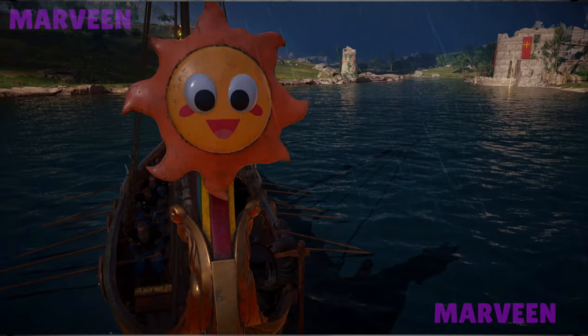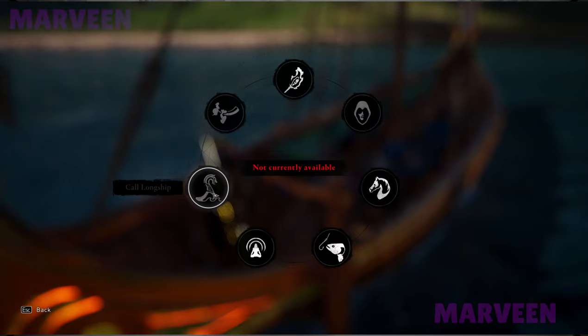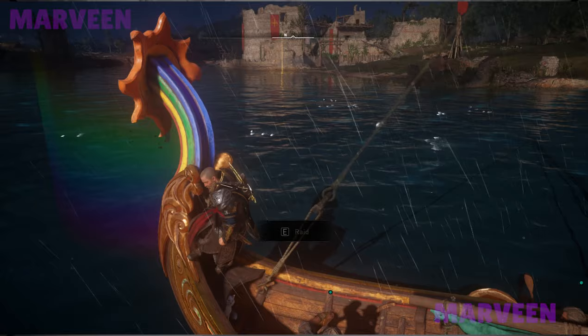For those who don't know how to summon your longship: you are using this ability called 'Call Longship'. By default it is the G key on your keyboard. Click it and your longship will appear in this place.